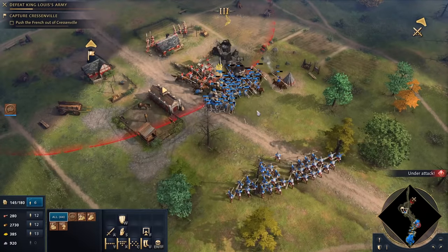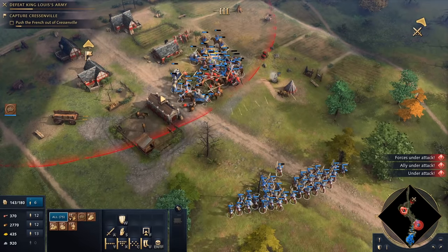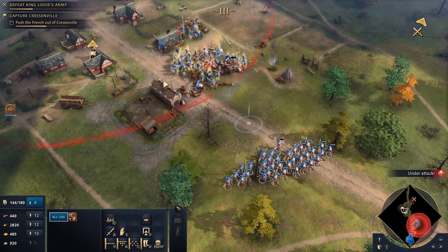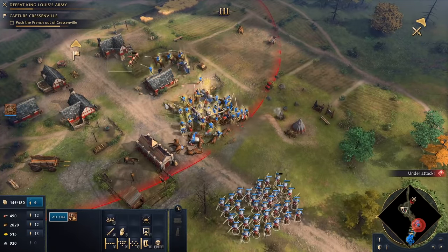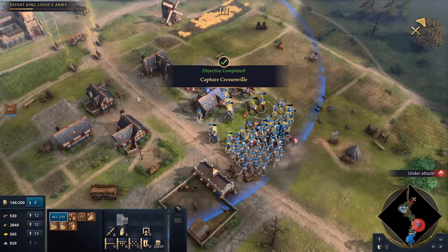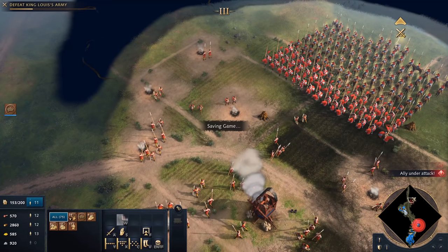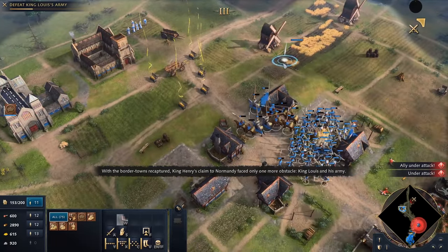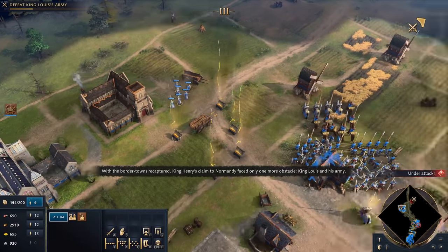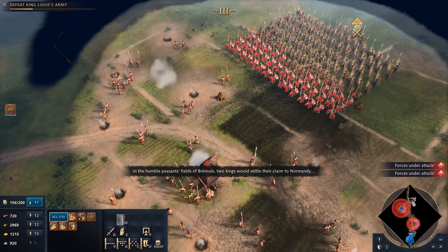This one here is gold. Let's activate my armor boost once more — that actually looks worse than it is. We are now moving in and have captured this one. With the border towns recaptured, King Henry's claim to Normandy faced only one more obstacle — King Louis and his army. In the humble peasants' fields of Bremieux, two kings would settle their claim to Normandy.